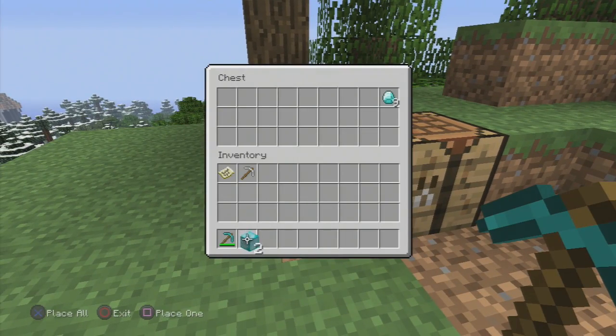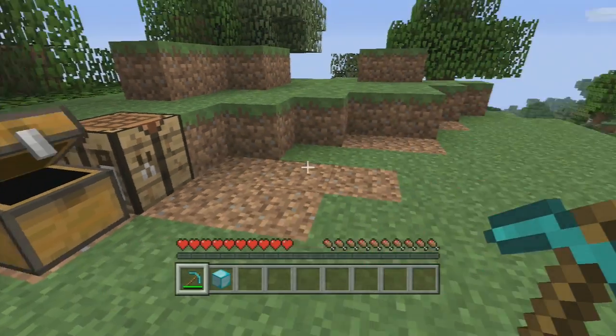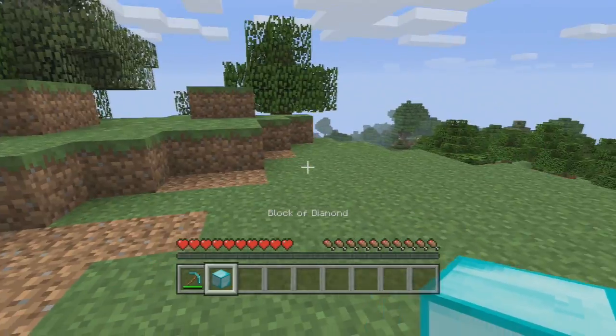So there you can see I have two, however you only need one, so I'm going to go ahead and put one in here. Now that you have your diamond block you can go ahead and start duplicating.